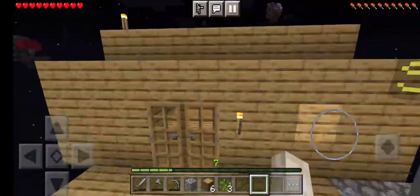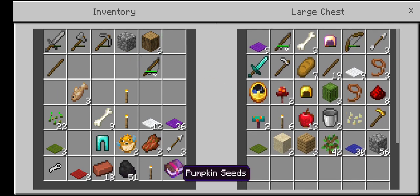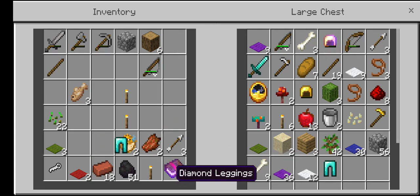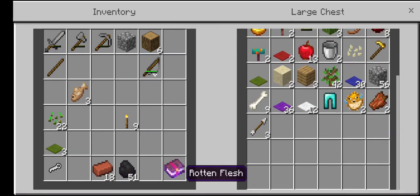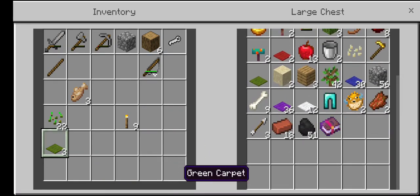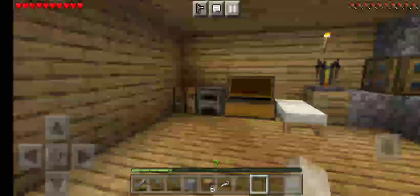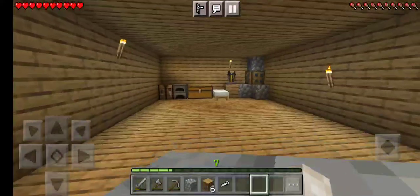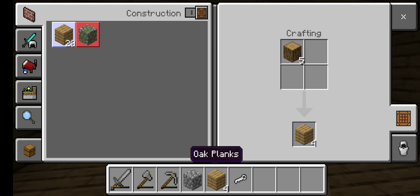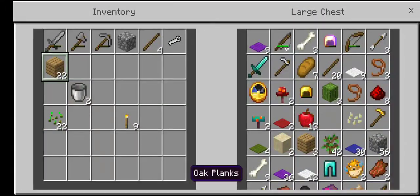Oh, it instantly grew — that's pretty nice. So I'm gonna put the other saplings away. I'm going to quickly craft some wood, turn it into wood planks, and make a shovel.